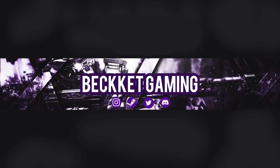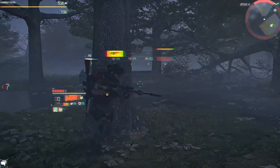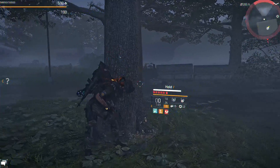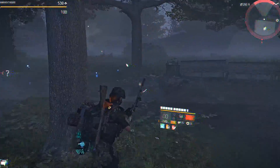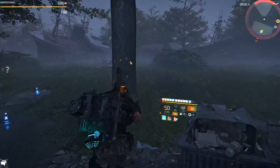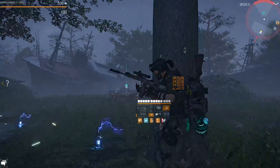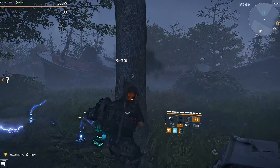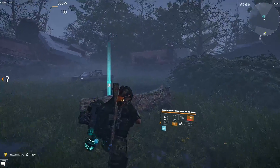Hello everyone, my name is Beckett and welcome back to the channel. Today in Division 2 we are continuing our journey on the hunter masks — we are going to be tracking down the ghoul mask. Not only that, we are hoping to get some more ivory keys because we are searching for all eight so we can open up that chest and get our named weapon, and we're going to make a build surrounding that weapon.